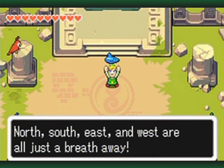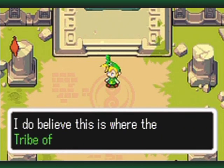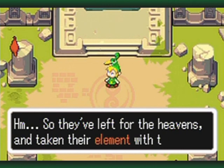It's the Ocarina of Wind — north, south, east, and west are all just a breath away. I do believe this is where the tribe of winds once lived — they left for the heavens and taken their element with them. The element wasn't here, but we got a really handy item out of it — the mole mitts as well as the Ocarina of Wind. It looks like the wind element is beyond our reach for the time being.